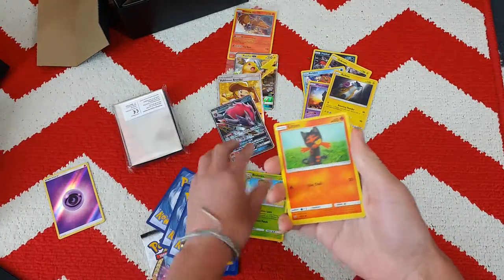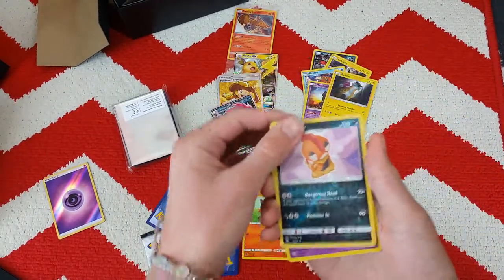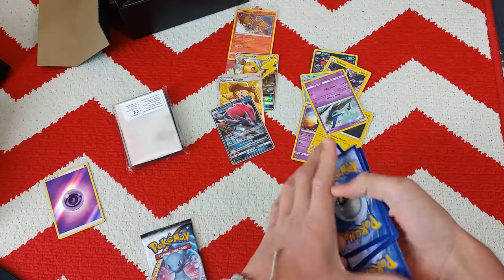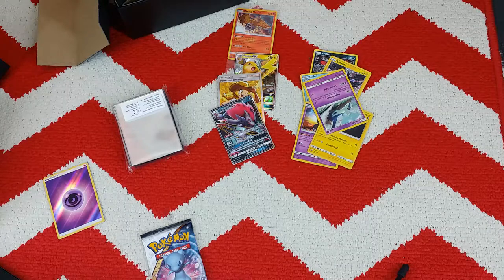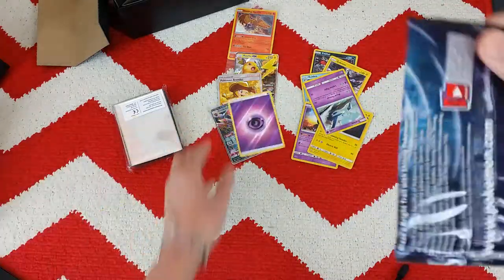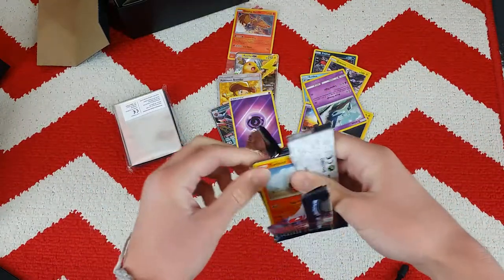We got a Breloom, Lidden, a reverse Scraggy — is that a rare? No, it's uncommon. And then we have a Latios — our first ever Latios! Okay, so we got that. Put all the bulk to the side. There we go guys — this is our last pack. Take the — Unnested Leaf, do blow it. Should we get any Unnested Leaf energies?